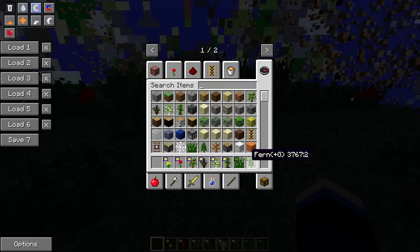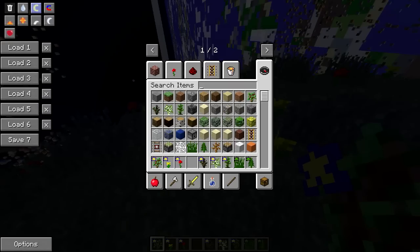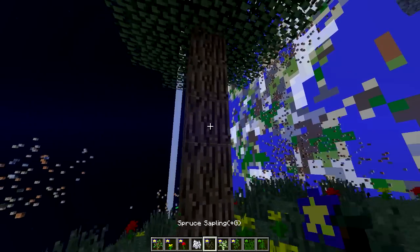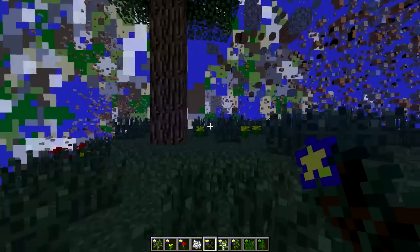There are also special ferns, saplings, and other plants. Let's grow a sideways tree — why not? Let's place down a sapling on the side, get some bone meal... and there we go, we've grown a sideways tree, just to show how it works!